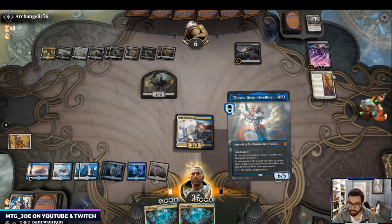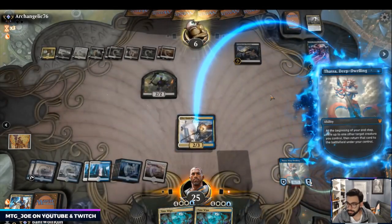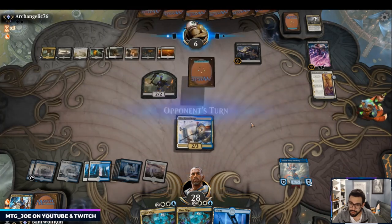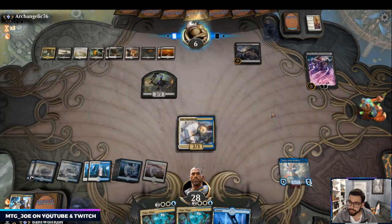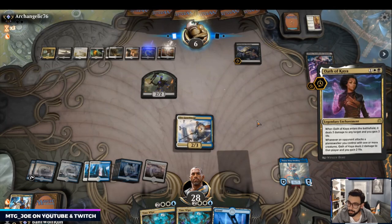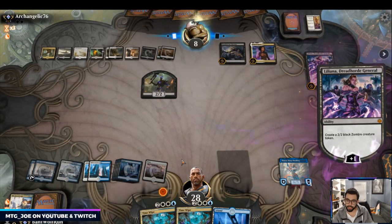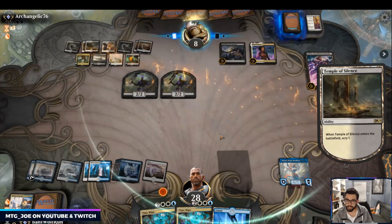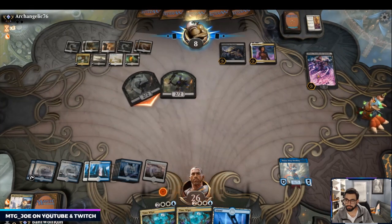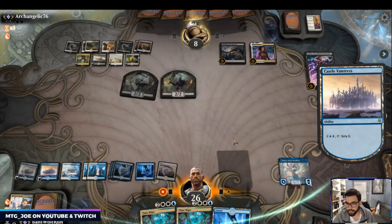So I go Guard Mage — draws me a card — then go Thassa. They still don't get any value out of the Liliana ultimate there. Lots of lines being drawn — they can Liliana minus here. Lots of lines — kill it, make some tokens. I'm going to put a stop on my upkeep. I think we want to scry here. Interesting they haven't cracked that yet. This is also an ultimate we need to be concerned about.